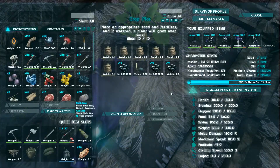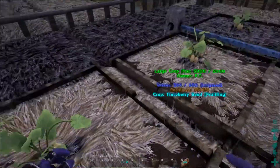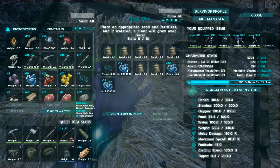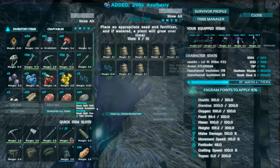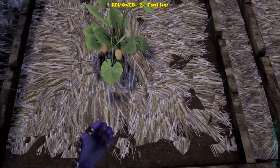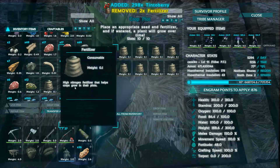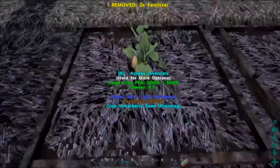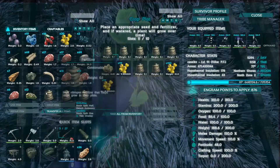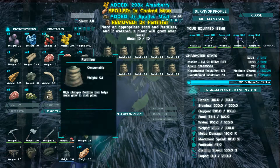We're gonna go ahead and just throw some fertilizer in the crops. Oh my gosh, look at this — we have all the berries, guys, we have all the berries! This is amazing. Let's take these and pop in two fertilizer — once the inventory is full it'll just make extra inventory slots, so there shouldn't be any issue stuffing the crops as full as I want. These berries I'm going to use to make some more brew.